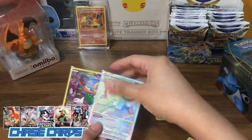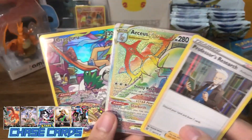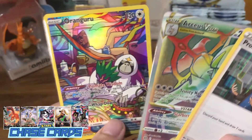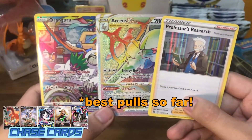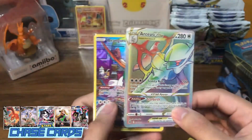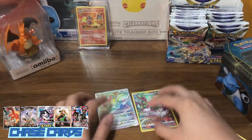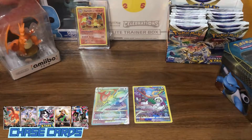So let's include Professor's Research into this — we got one holo, one Ultra Rare Rainbow Rare Arceus V-Star, and a Trainer Gallery Oranguru. That is such a great distribution of hits for this pack. That was amazing. Thank you very much for watching my video and I'll see you on the next pack opening. Bye!